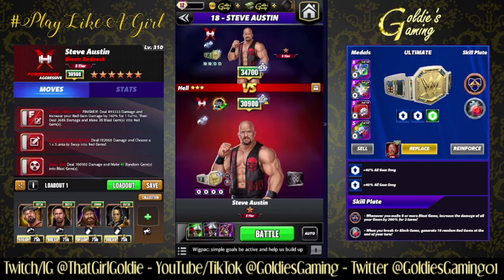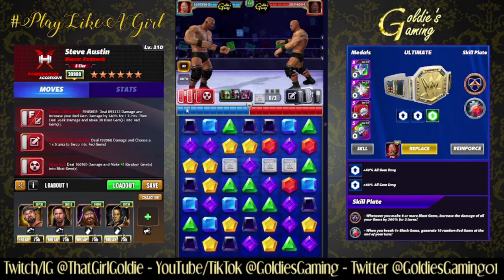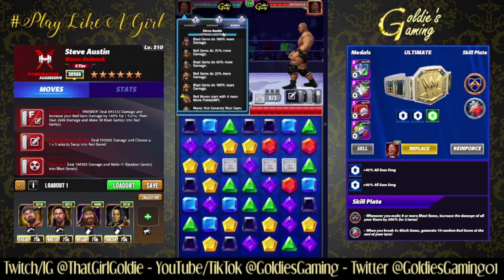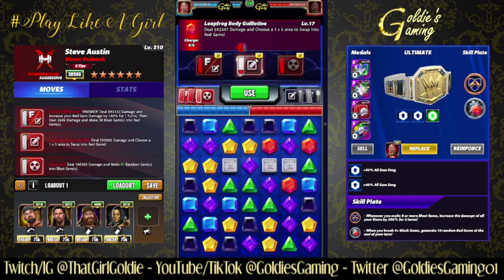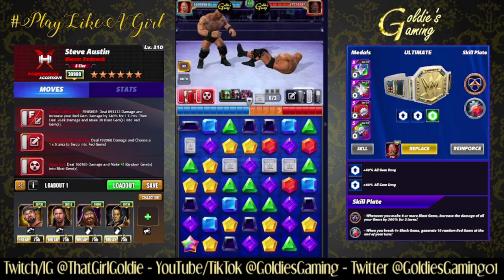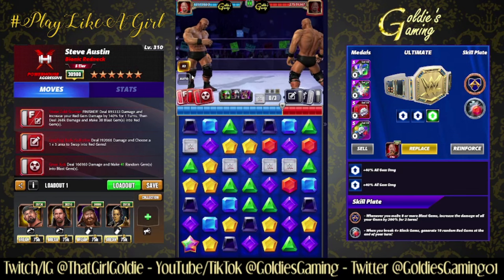We're going to go against the Bionic Redneck Stone Cold Steve Austin at six star silver because this is the only six star silver opponent we can actually face. He does have the plus-99 MP for the month — y'all know how I feel about that. I don't have tour perks on because I'd just rather not, so we're just going to pretend nothing is loaded. Make our one-by-five — that'll load up everything. We're starting with five MP, so you would be short one; you would need Santa Hogan to make it six.